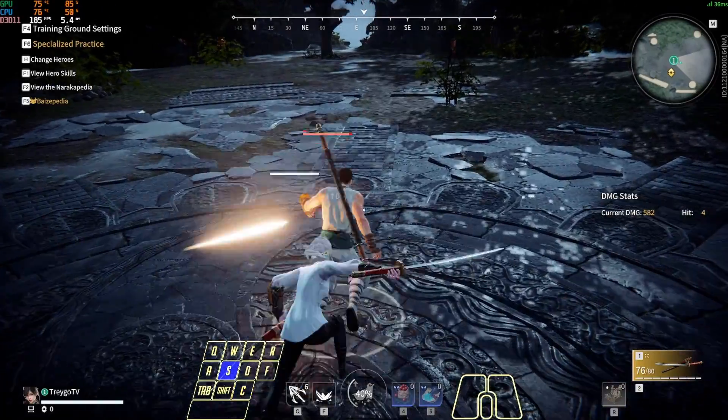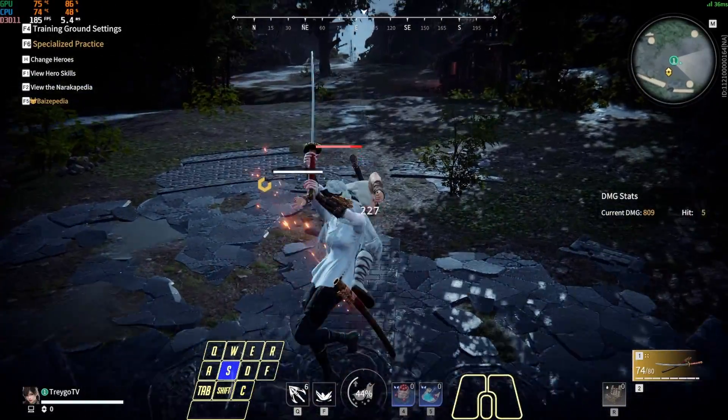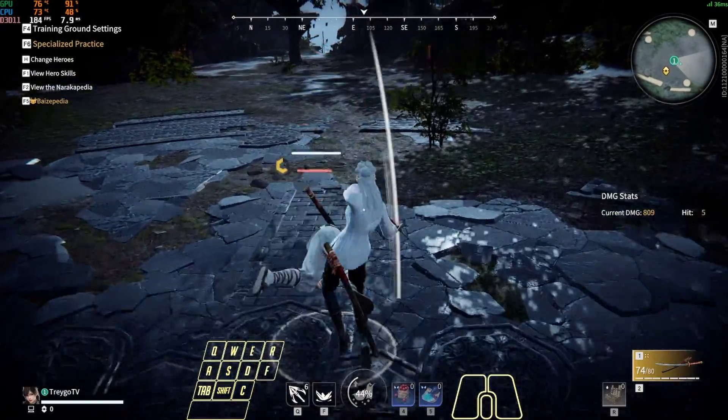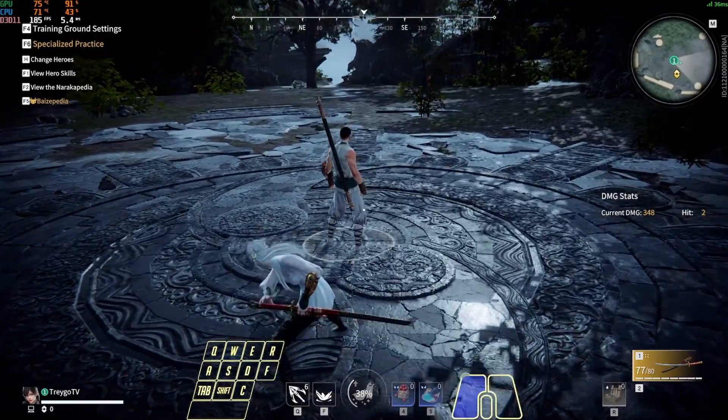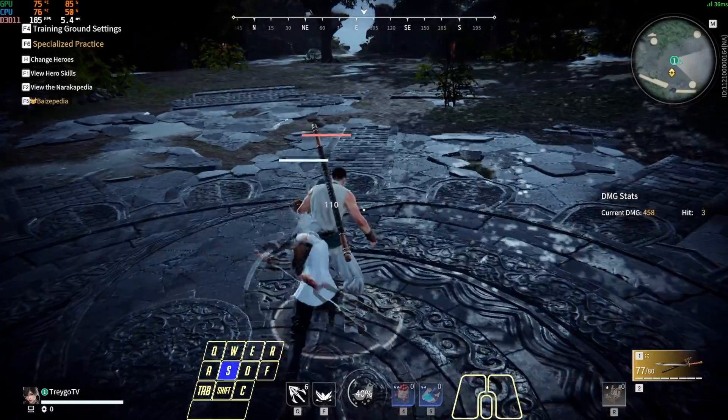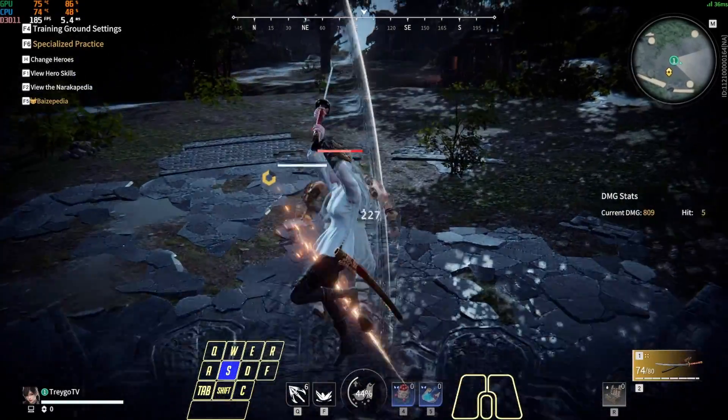First, we need to understand sliding uppercut timings. The biggest misunderstanding on uppercut timings is when you should be inputting your second dodge. As you can see, I barely missed the timing window. The timing window is right as your character begins turning their head to the left.